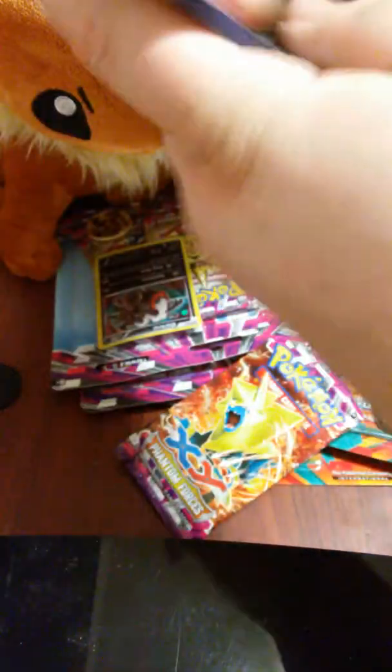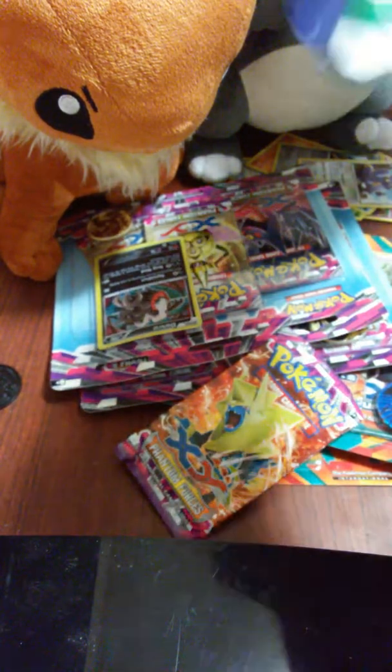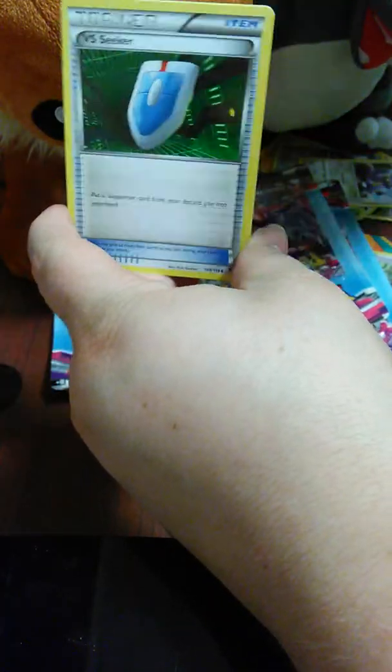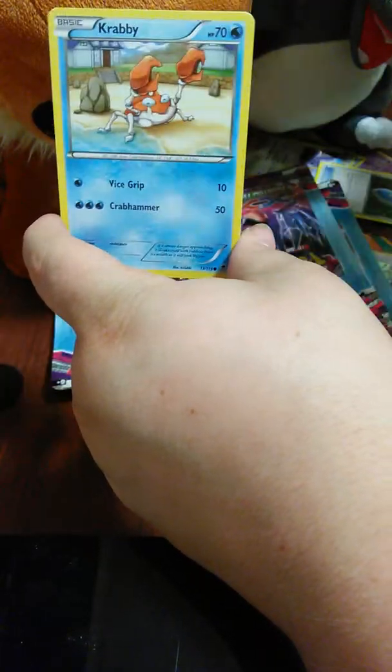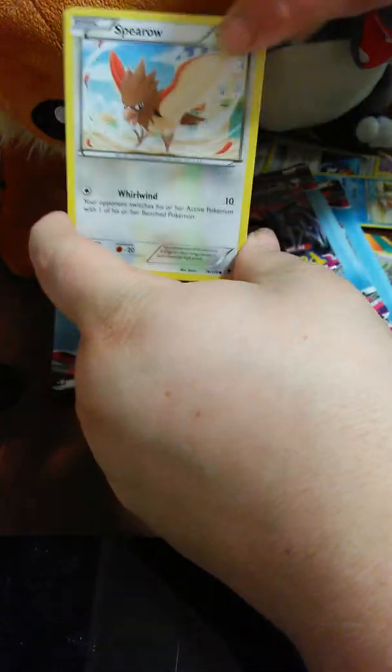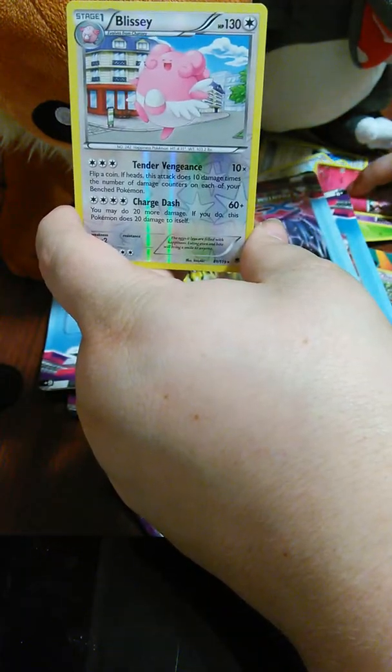Now for the Mega Gengar pack. One, two, three from the back. Okay, so we have a Boldore, another Versus Seeker, a Robo Substitution, Krabby, Spearow, Yamask, Litwick, Swirlix, a Reverse Holo Blissey, and a Holo Rare Talonflame.